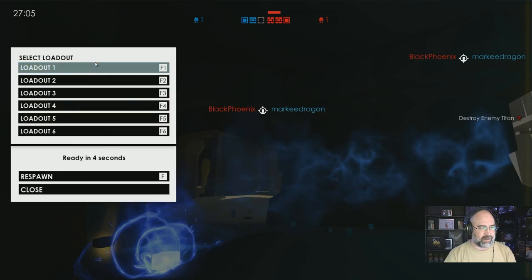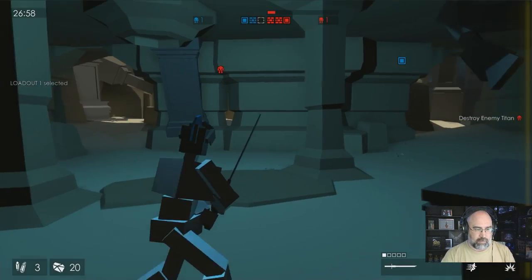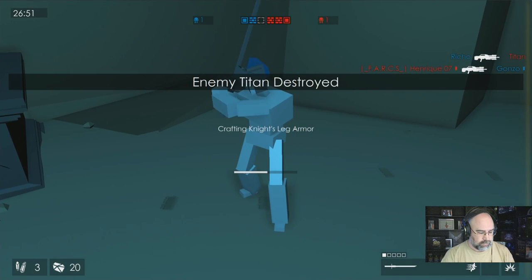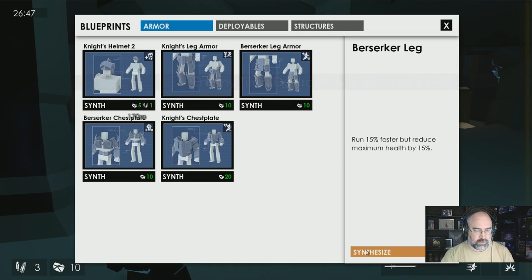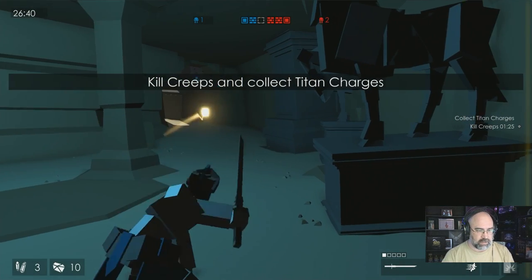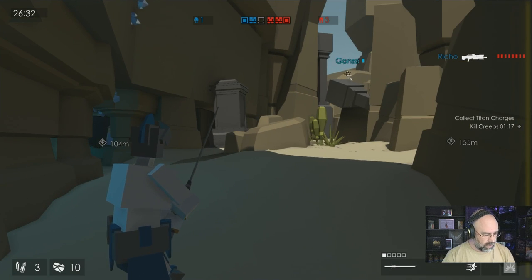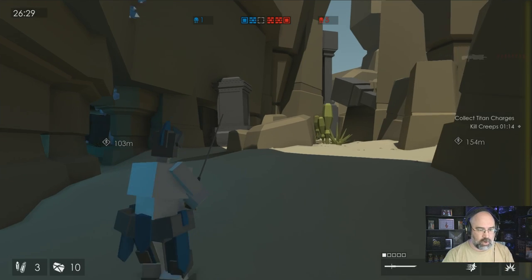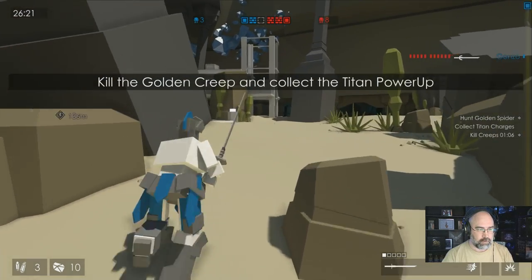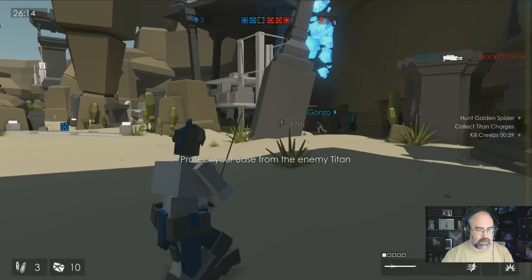All right, I've got my helmet back. Leg armor. Titan destroyed. Can I synthesize this too? Need materials. Creep spawns detected — get me the hell out of here. I guess that's how I throw a grenade. What did I hit? I hit something. I hit E. Golden creep detected. What's our Titan doing here?